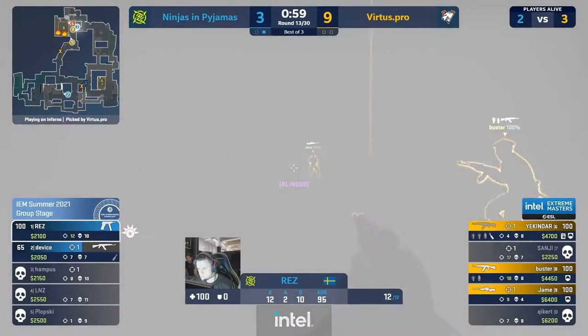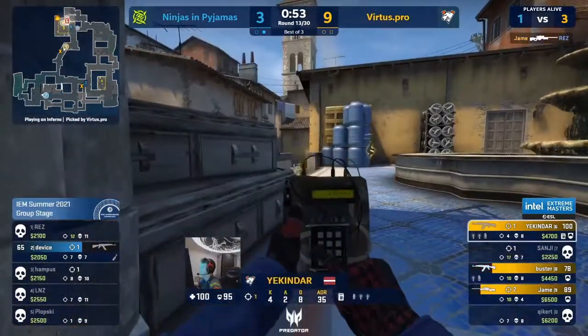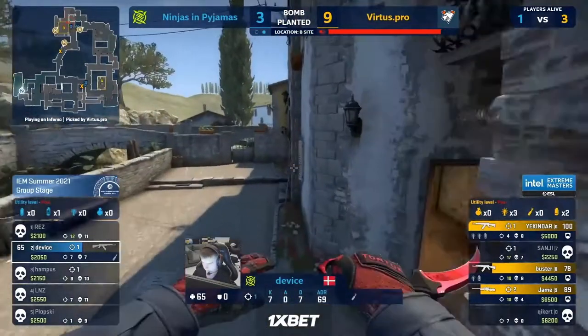They know exactly what they're doing. It helps that they've been constantly getting these B picks — Kicker entering round after round and just finding openers. VP just going: well, we may as well just execute. NIP have never stacked this bombsite. Pushing the tease.